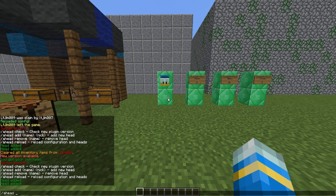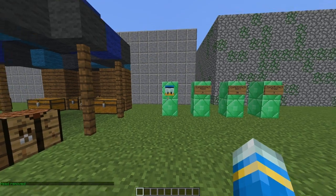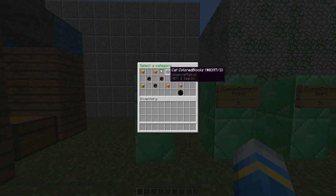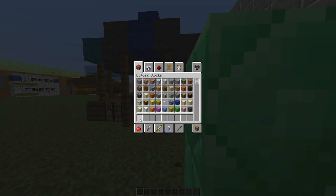You can also obviously remove a particular head if you don't want it: /ahead remove ltgmw7, and that will remove it. You can also edit various things in the config — I'd leave that alone if I were you. It's just changing all of these mobs and characters. Let's have a look: pig, chicken — yes, very nice.